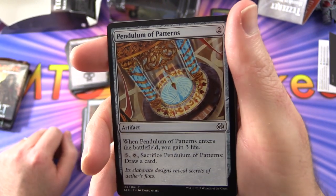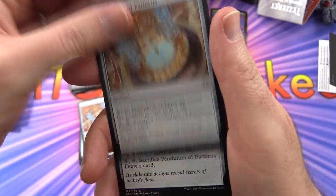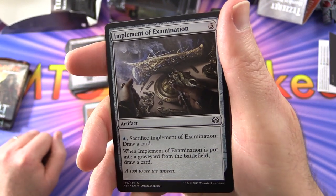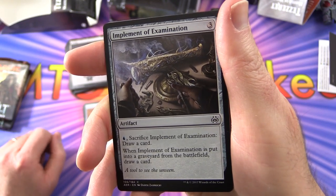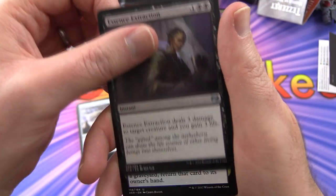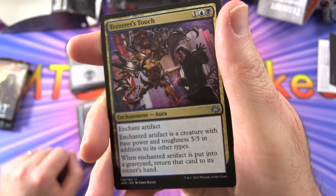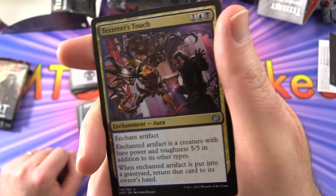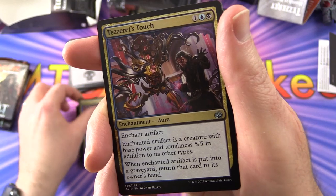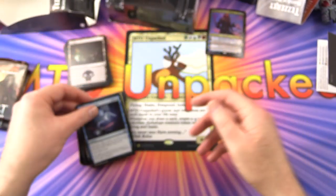Pendulum of Patterns — when it enters the battlefield you gain three life; pay five, tap, sacrifice it, draw a card. Four of those — they want you to find that one. Implement of Examination — artifact for three; pay a blue, sacrifice it, draw a card; when it's put into a graveyard from the battlefield, draw a card. Two of those. Essence Extraction deals three damage to target creature and you gain three life. Tezzeret's Touch — enchantment Aura, enchant artifact; the enchanted artifact becomes a creature with base power and toughness 5/5 in addition to its other types, and when it's put into a graveyard, return it to its owner's hand. Two of those. Reverse Engineer — sorcery for five, has Improvise, draw three cards.